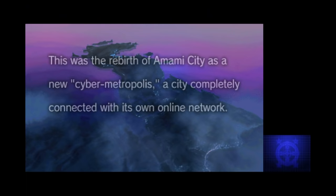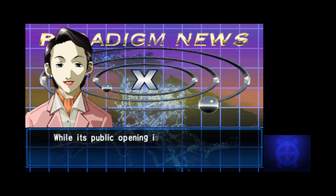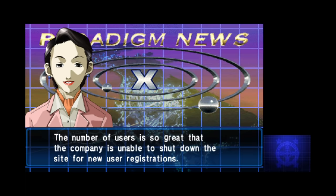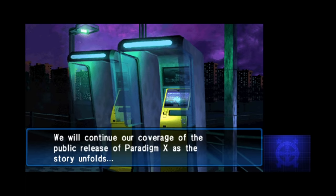Everything opens up with an introduction to Amami City, a so-called cybermetropolis that's fully integrated into its own online network. A newswoman talks about the upcoming release of a virtual city called Paradigm X, created by the company Algonsoft. Everyone wants in on that, and the company can't keep up with the amount of people registering to try it out. The odds of being selected as a beta tester are pretty low, but we're a member of a small hacking group known as the Spookies, and we're going to find our own way in.